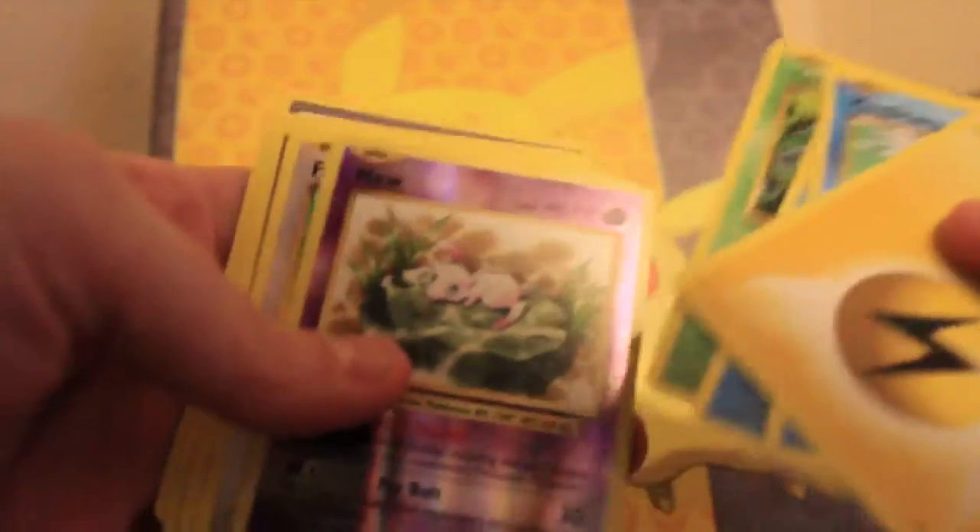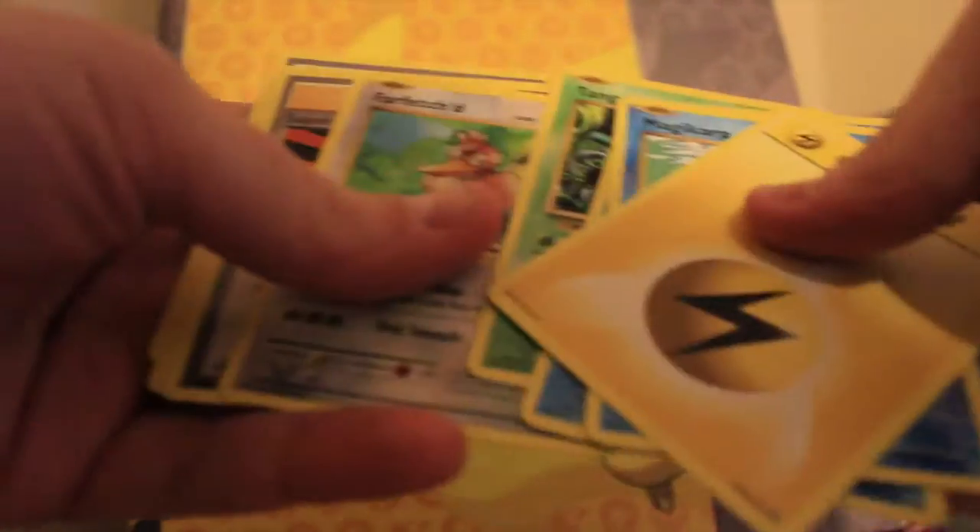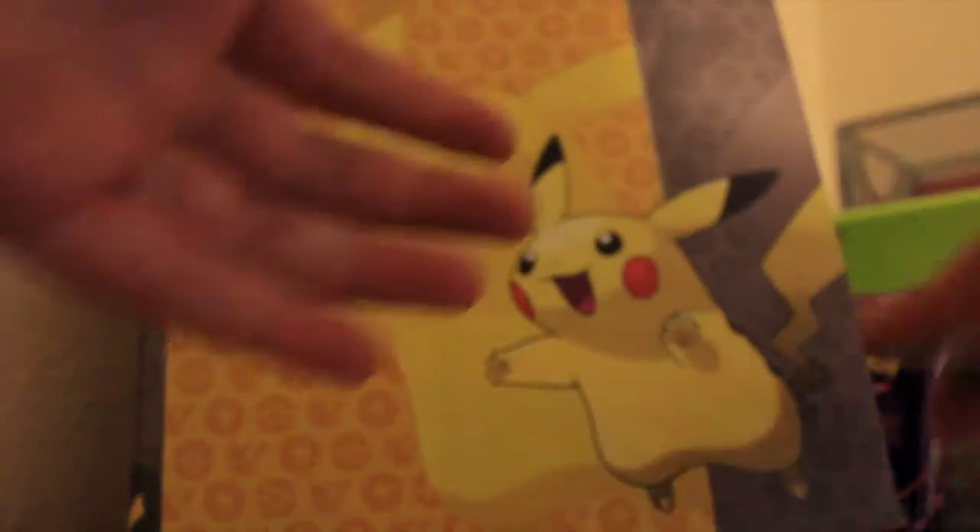We got a green code card, so nothing special in this pack — oh, a Mew holo reverse! That's awesome. Just a standard pack otherwise.